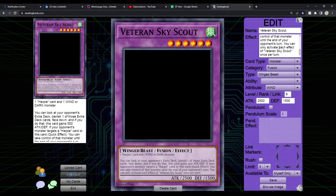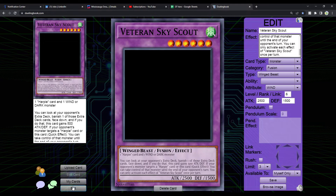I also neglected to mention this is technically an Instant Fusion target, which makes it kind of crazy. I might have to add text saying it must be Fusion Summoned, or must be Fusion Summoned using Hysteric Fusion. This card is pretty powerful otherwise. Notably, if it's your turn and your opponent targets a Harpy card in response to one of your effects, you could take control of that monster until the end of your opponent's turn — pretty powerful.